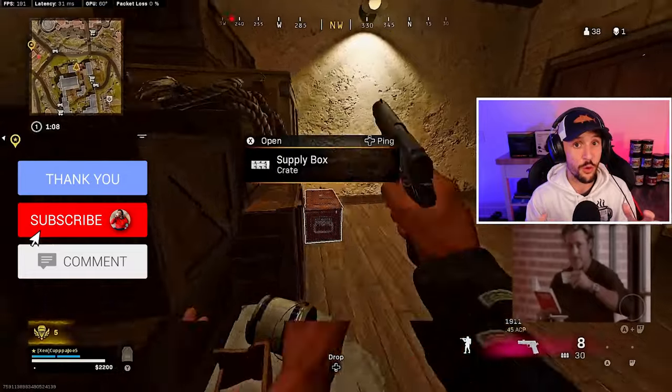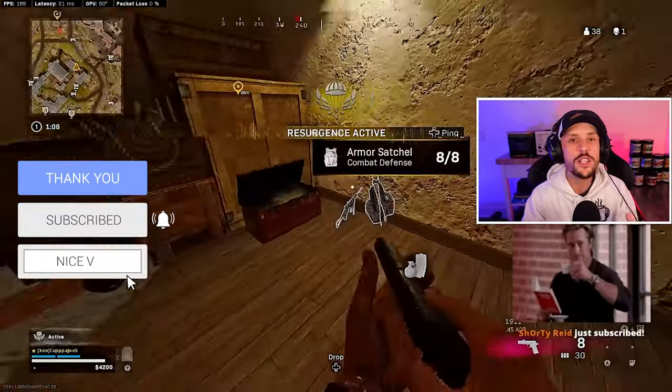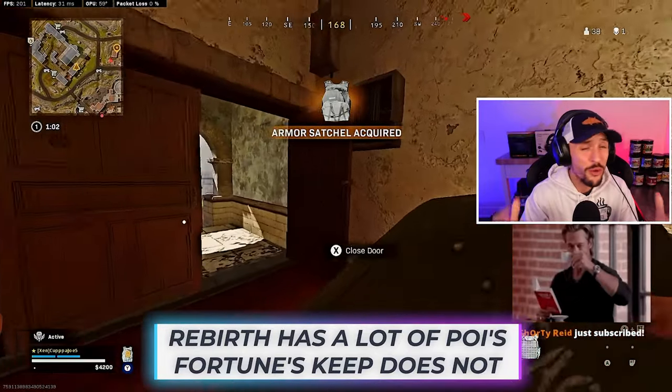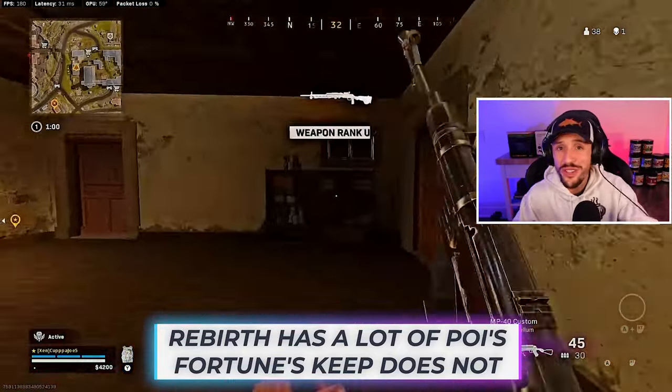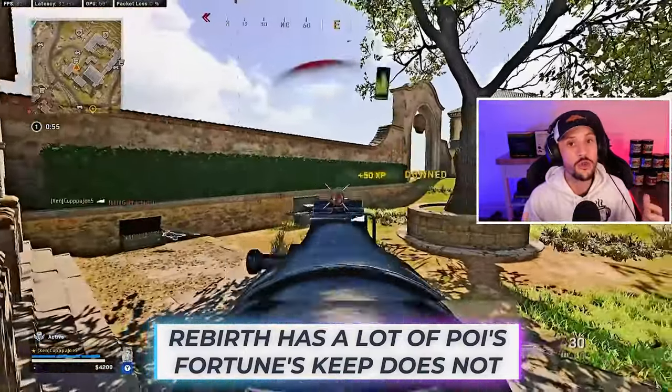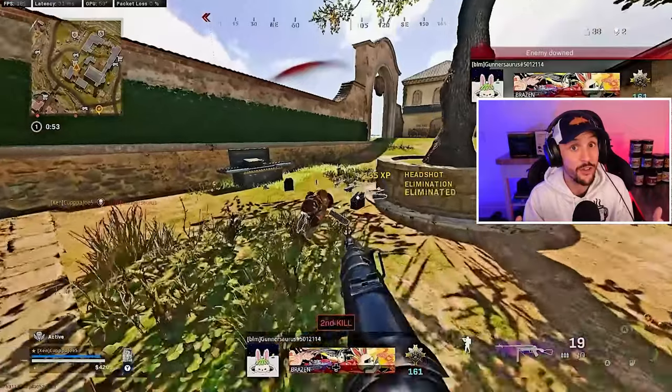When we compare Rebirth and Fortune's Keep, Fortune's Keep has a lot of POIs. We've got Prison, Headquarters, Control, Nova 6, Decon, Chem, Bio — all of these different areas. And it's very rare for you to stay in one spot throughout an entire game.